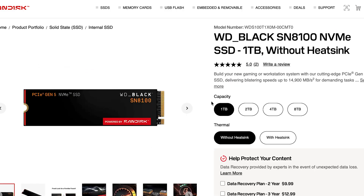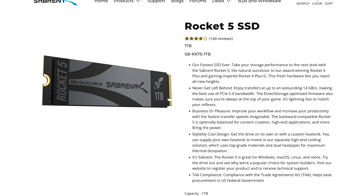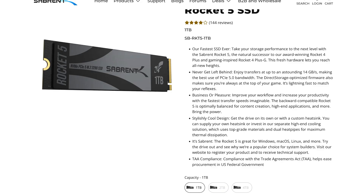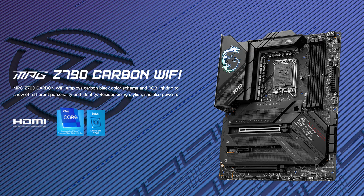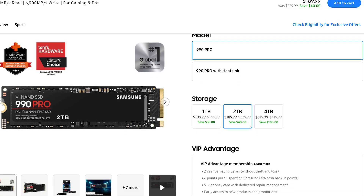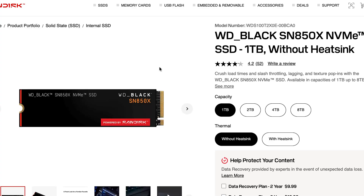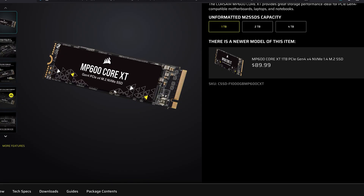Top Gen 5 picks are: Samsung 9100, Western Digital 8100, Crucial T710, Gigabyte Aorus Gen 5 14000, and Sabrent Rocket 5. Make sure to ensure robust M.2 cooling. For mid-range or high-end gaming PCs strictly used for gaming, prioritize capacity and pricing — save a bit extra for that 8TB drive. Samsung 990 Pro, Western Digital SN850X, Kingston Fury Renegade, and Corsair MP600 XT are the recommended Gen 4 picks for top-tier loading without sacrificing thermals or budget.